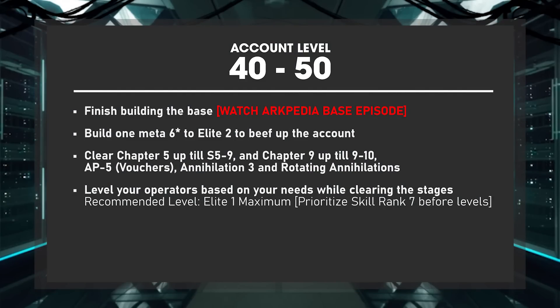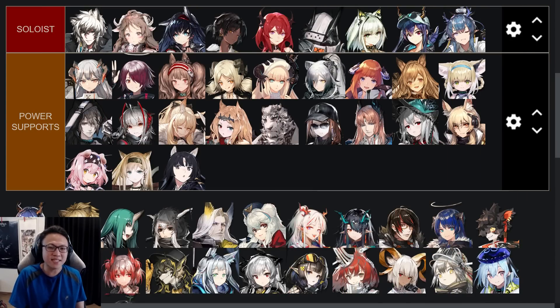About 2 months in and you'd be between level 40 to 50. At this point, you should finish building your base — though I'll cover the details in an upcoming base episode where I'll teach the best formation, whether it's 243 or 252. This is also a perfect time to start building some really strong 6-stars to Elite 2. You may have heard the term 'meta' — meta units are considered really powerful by the community. They can clear a large amount of mobs or serve as boss killers. I'm not someone who likes to always recommend meta operators, as over time it can make the game feel extremely easy, but early on as a new player the game can be overwhelming, so having one or two meta operators can ease things up.